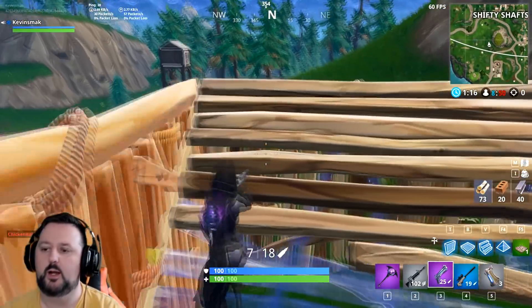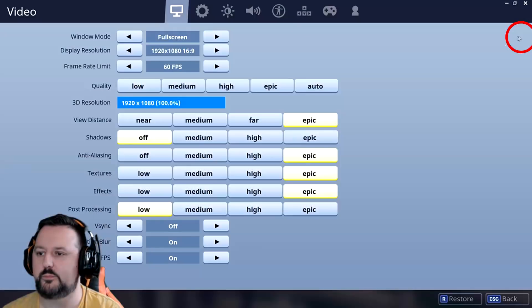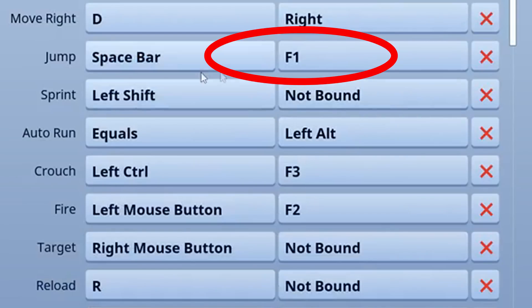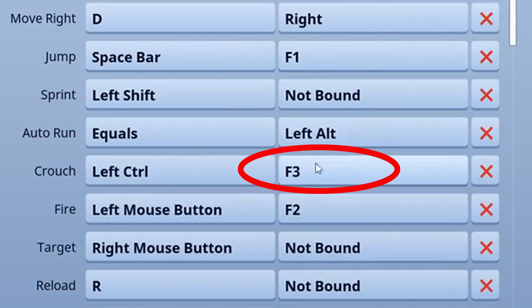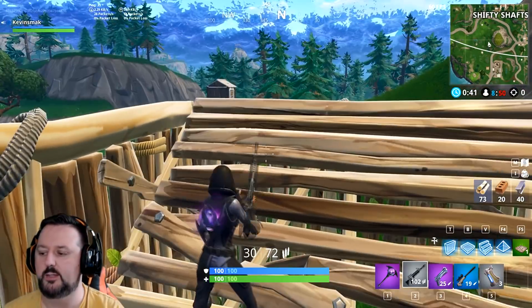We'll make a simple one-by-one. Now I'm going to show you the key bindings. Go to Settings, then Key Bindings. What you want to do is set Jump's second key as F1, Crouch as F3, and Fire as F2. Make sure you set those — you can pause the video here if you need to. Jump: F1, Crouch: F3, Fire: F2.